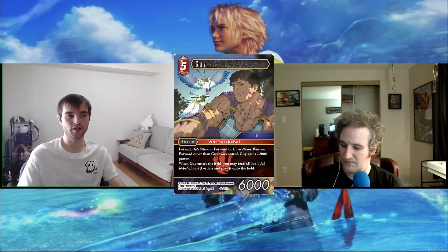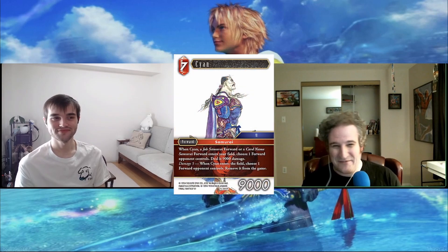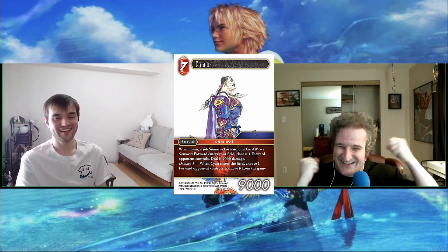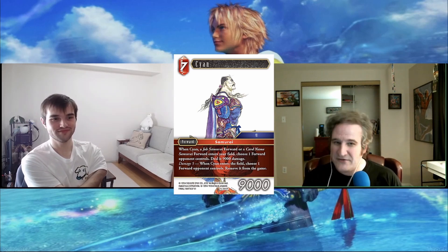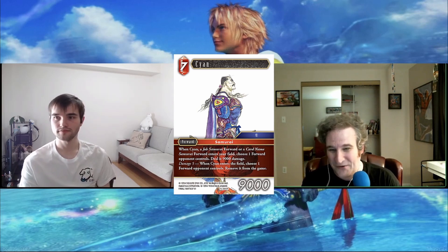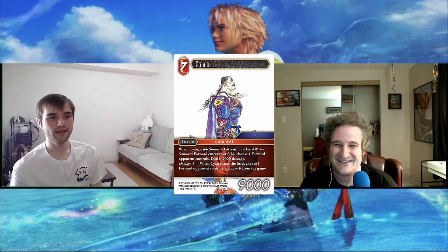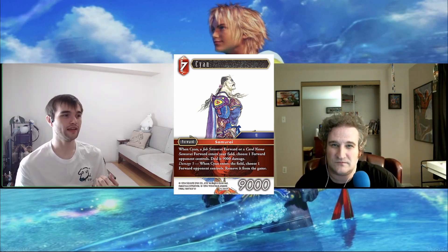We have Cyan for Samurais — what a cool card. Why is it named Cyan when it directly clashes with the other main Samurai engine? I'm sure that was intentional. The mono artwork is gorgeous — I adore all the mono art we got. And that damage-five ability? Just remove a forward from the game. Do you run both? Do you run one over the other?